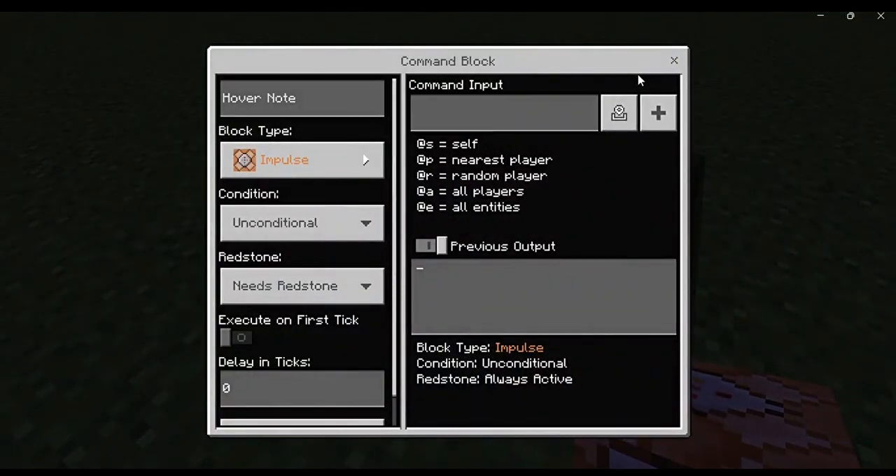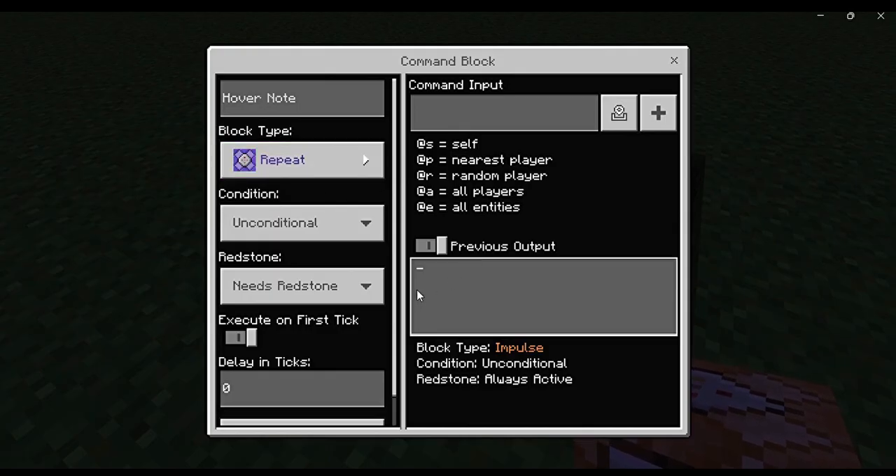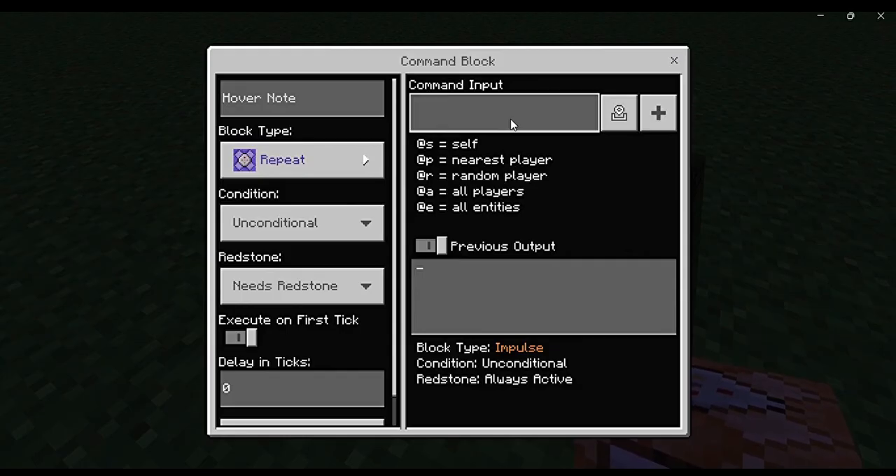So instead of just going and typing up the different things, just push block type, click anyone, and push repeat, okay? The reason why I said this is the strongest one is because...